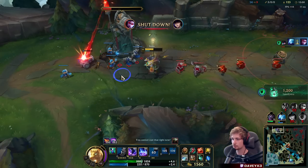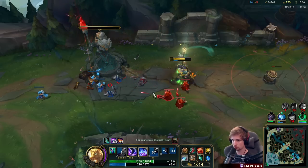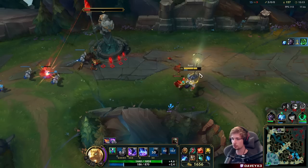We go back to stacking. We make sure not to hit the tower - this is crucial. Do not hit the tower because I want this guy to lose the wave as much as possible.